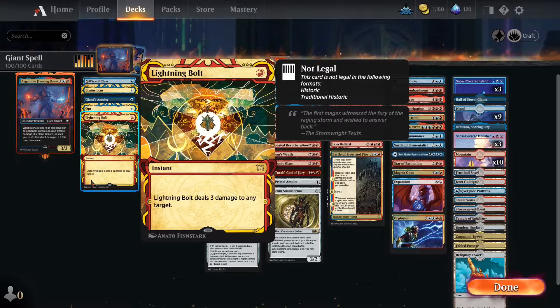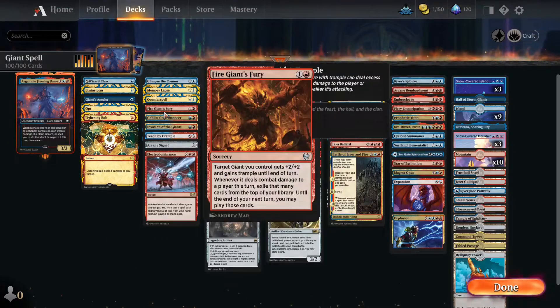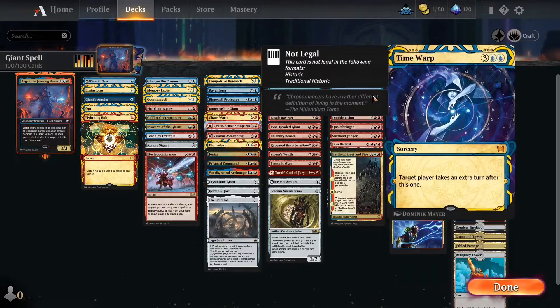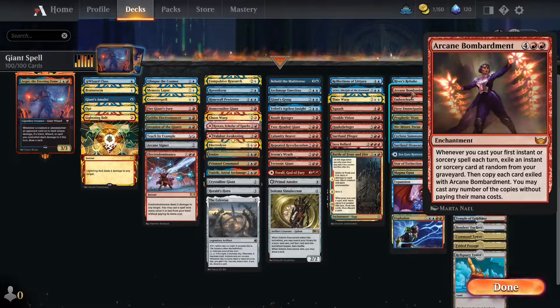A lot of times we might just send damage to face to quickly kill our opponents before they can get going. Our early game is mostly draw spells and counterspells to keep us up, then mid game we start setting up our side — doubling damage, getting land, making spells cheaper with Goblin Electromancer making instants and sorceries cost one less. Late game we take extra turns, bounce opponents' fields, and have Arcane Bombardment to copy tons of spells every turn.